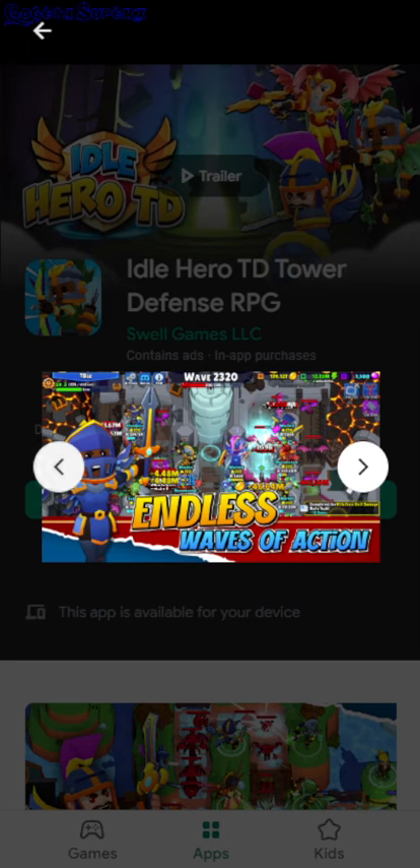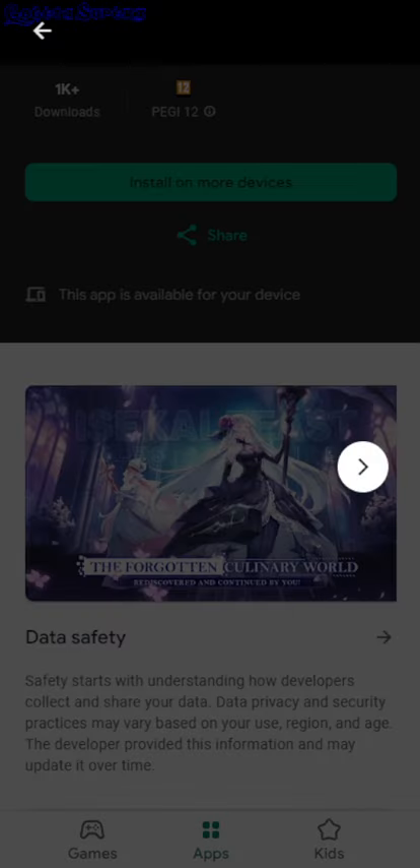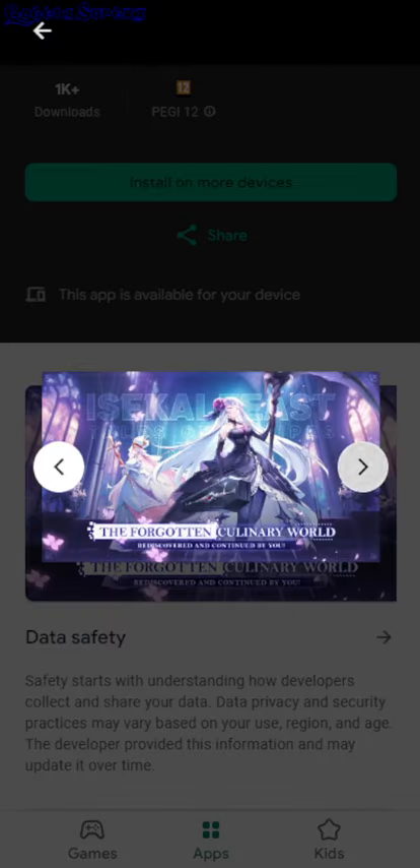Isekai Feast: Tales of Recipes — there are a bunch of characters, so this is a gacha game. You pull for characters, deploy a few of them, and go through the campaign. It's like an idle game — probably not at the beginning, but later you can auto-fight and speed up the game.